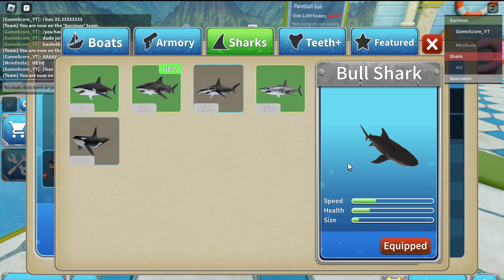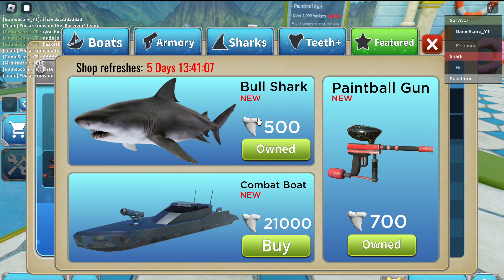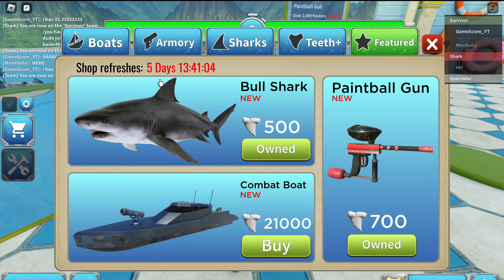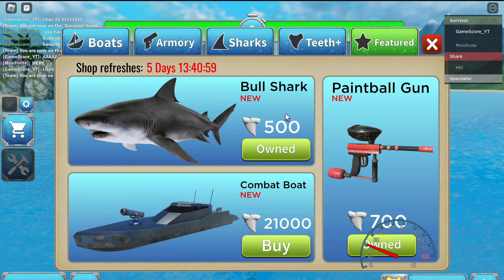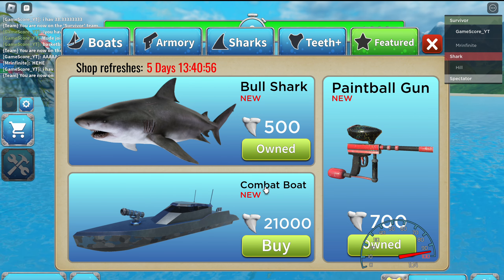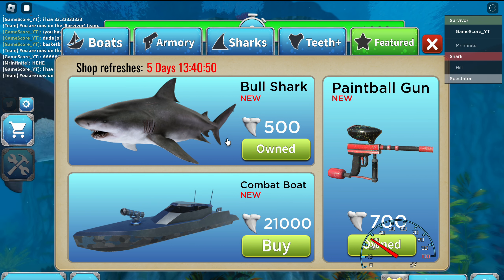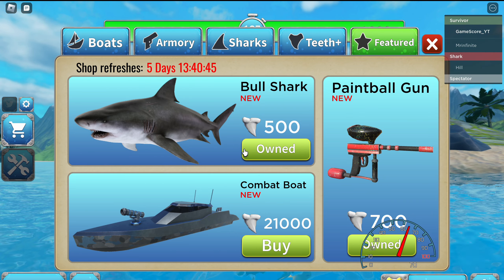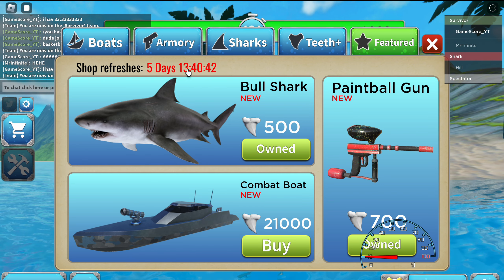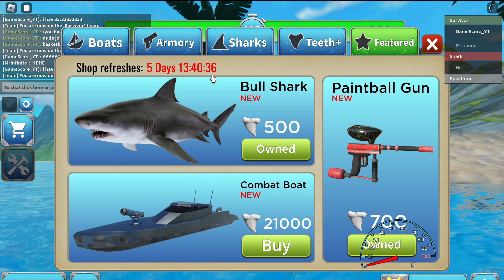This is the slowest, and it's not incredibly fast but it's pretty fast. The cost is 500 teeth. In the next five days I'm not sure if it's gonna go off or what, but it's either not gonna be there or it's gonna be more expensive. So 500 teeth is not that expensive, and I totally recommend getting it before it goes away. It's also big in size. You can see there's five days, 13 hours, 40 minutes, and 34 seconds until it's off the store.